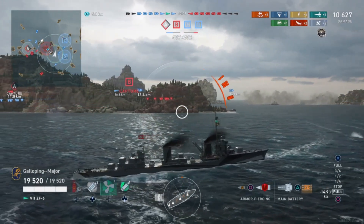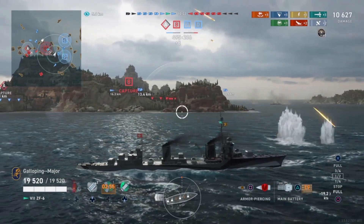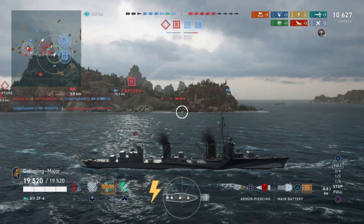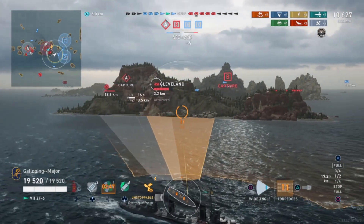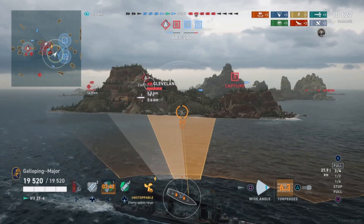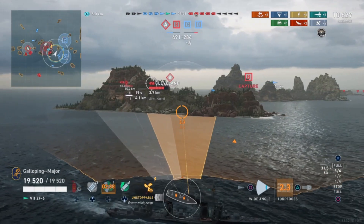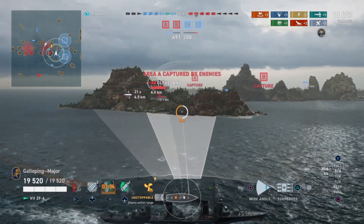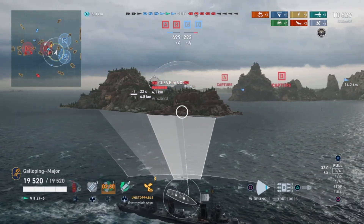These torpedoes have the third fastest — or joint third fastest — launcher reload, which is 90 seconds for the entire launcher, giving them the joint fastest torpedo load per tube. That's basically the reload time divided by the number of tubes. These torpedoes have the joint second highest torpedo damage of 18,400 and the second largest detection range of 1.8km, so they will be seen from a good distance off. They do have the shortest range at only 8km.